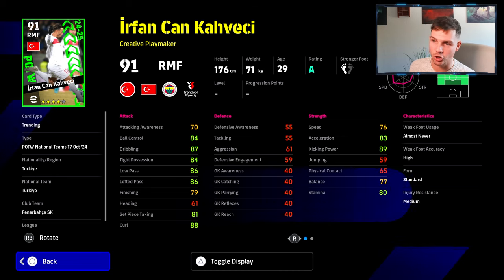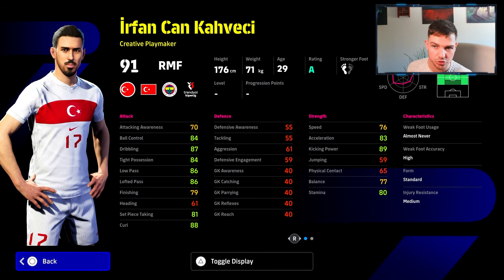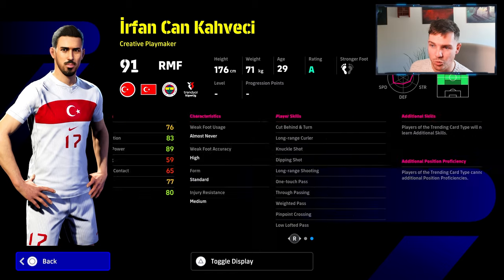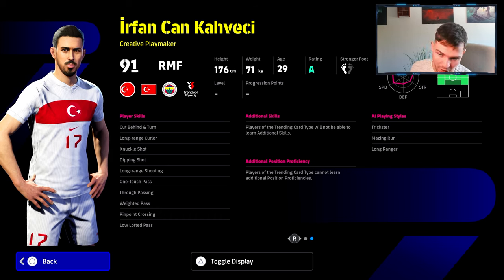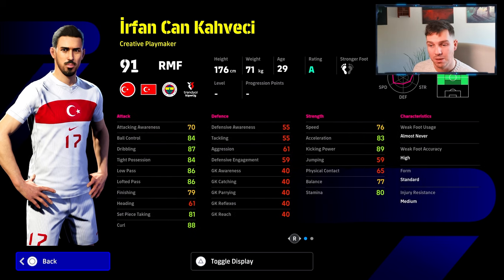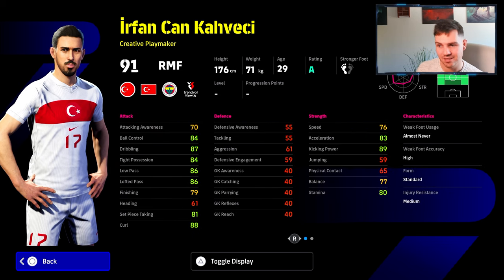But these five at the back here, I don't feel like these guys are going to really shake things up. There's no booster. There's no real skills that they have that are going to be different than any player that you probably already have as a creative playmaker. He's got low lofted and weighted passing, through passing, one touch, but he's lacking with his speed. That's the problem with this card.